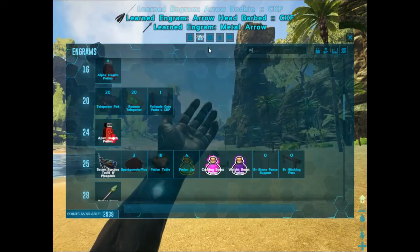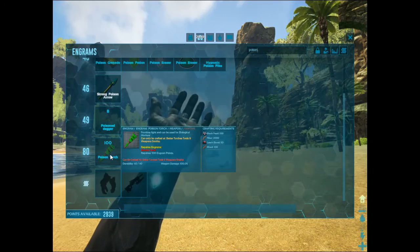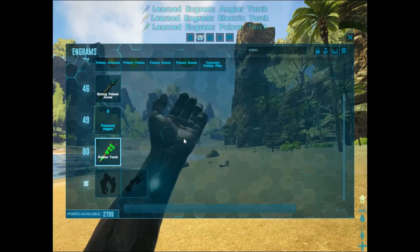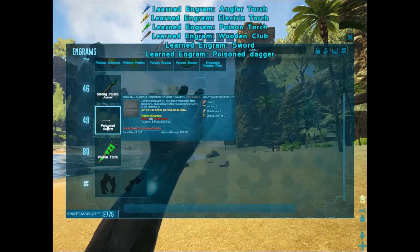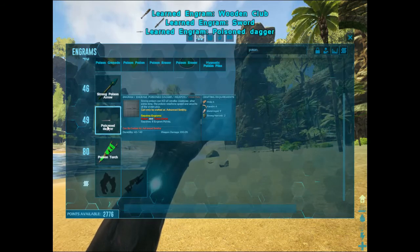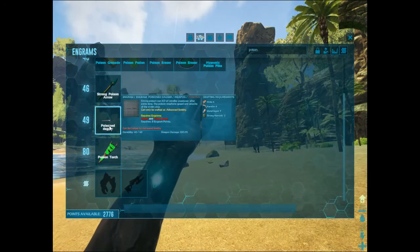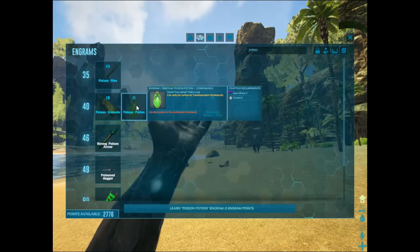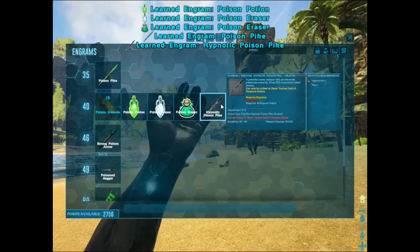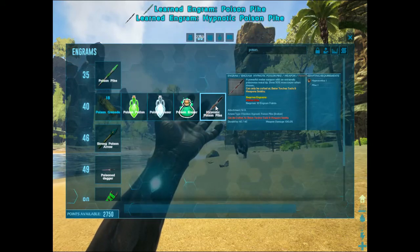Dead arrow, a tick, dead arrow. Metal. Poison's dagger can KO all small creatures after some time. The poison weakens speed and attacks the victim also. We need strong narcotics. What was this? Poison Pike — it has 50%.